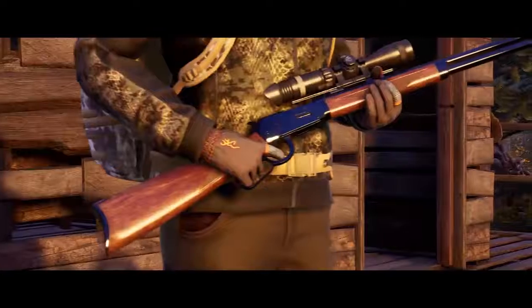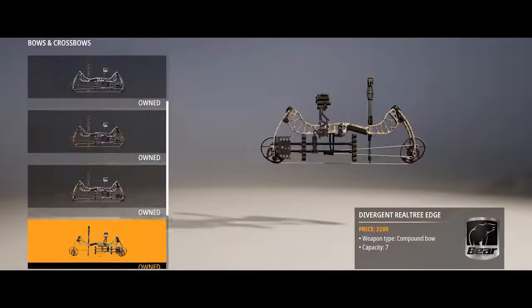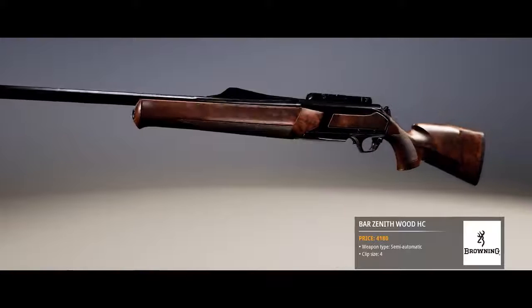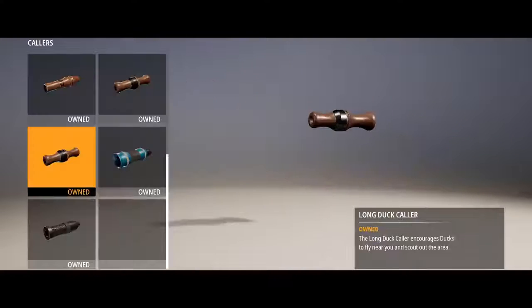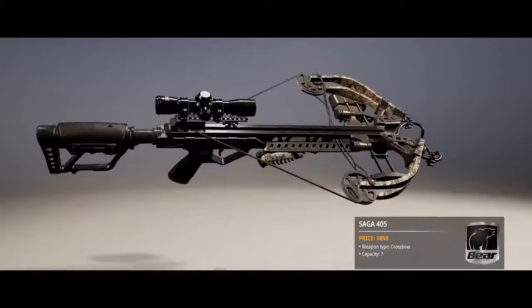The right weapon is crucial to the hunting experience. In Hunting Simulator 2, you can build your hunting kit from over 90 weapons and accessories. All the top brands are available, including Winchester, Bushnell, Barrett, and Bear Archery.